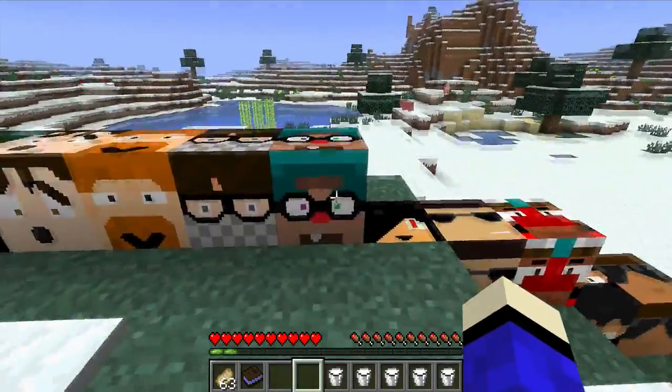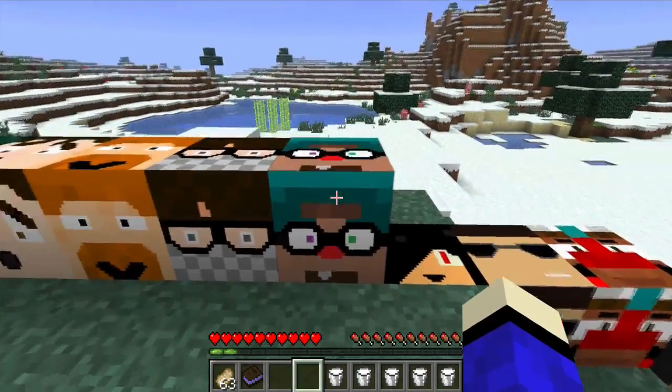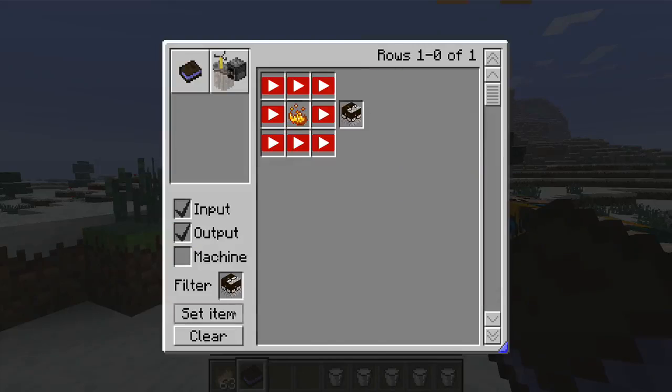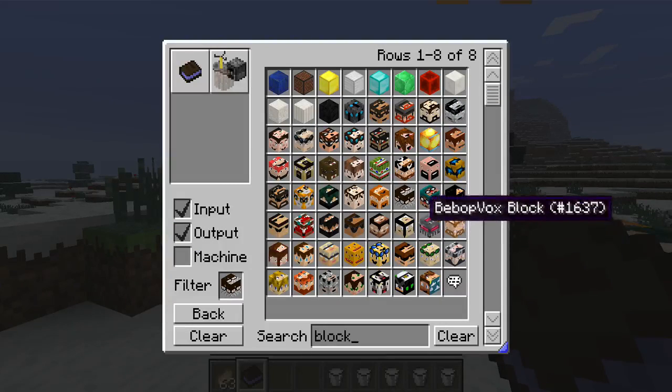Next is ChimneySwift. He gives you Fire Resistance, so I'll just keep it on. He needs bricks, of course.